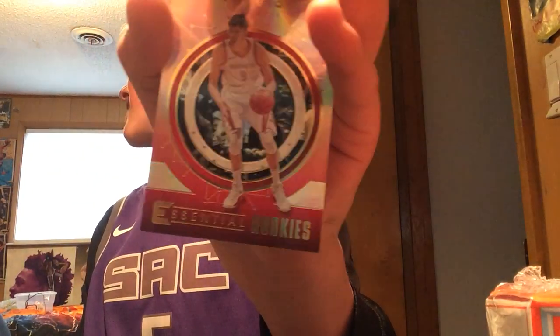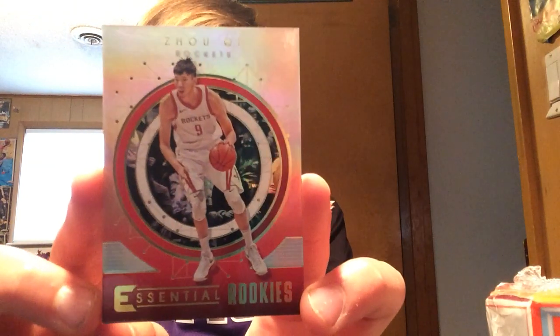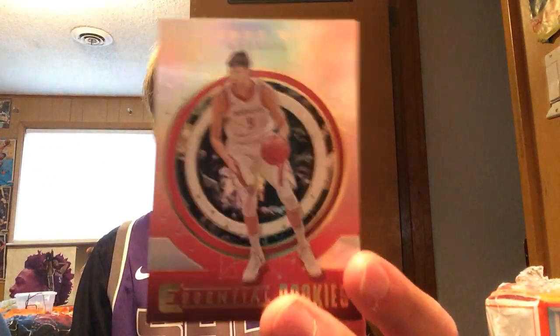Oh, I forgot about this - there's a special card in here. Last time I pulled an Exceptional Legends Kareem. Okay, I'm going to look away - who is it, is it good? Three, two, one... Zhao Chi. A rookie Zhao Chi. It's not the best. I don't even think that's worth anything, but Zhao Chi - I guess it's alright.